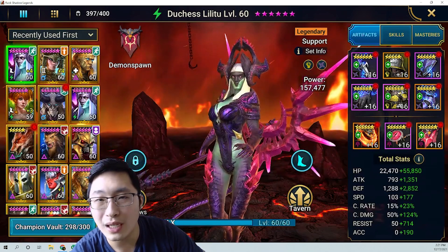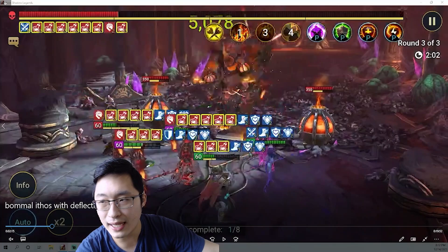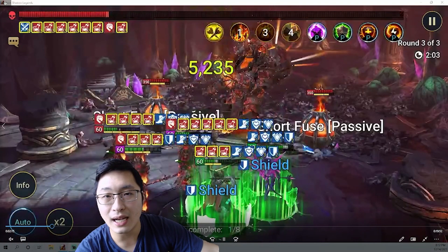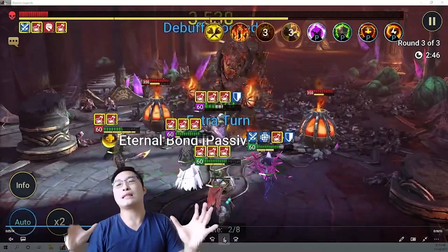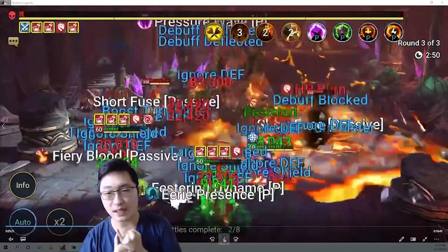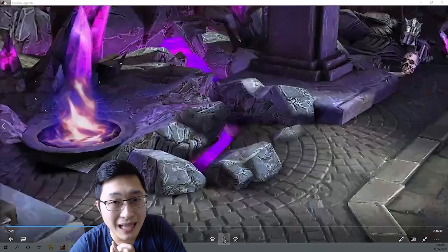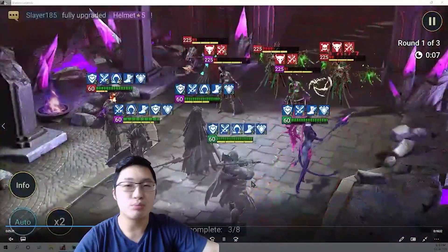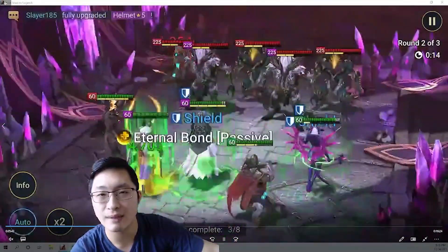Before I wrap up - this team that I'm testing runs at about 2 minutes 15 seconds on average and I have not had a single fail yet. This is a farming team, not for progression, and you do need deflection set. Instead of crafting Swift Parry you can definitely craft this set, or if you play Platinum Marina you might have deflection set lying around - just throw it on some random champion and bring them into Bamo for an insanely fast farm. That's it for me, see you guys next time!